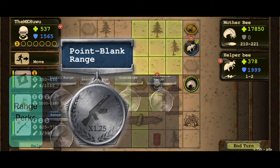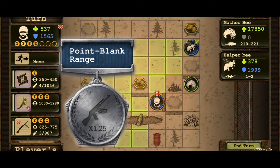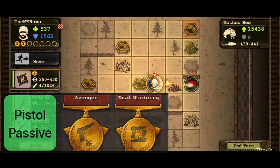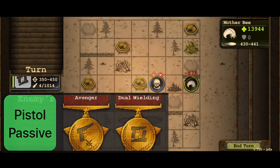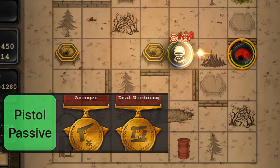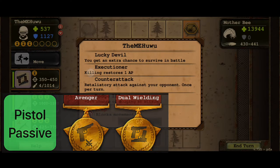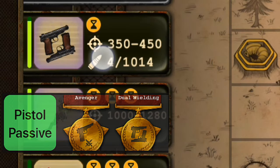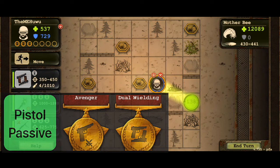The passive perks for pistol are Avenger and Dual wielding. Avenger's 1-per-turn counterattack only activates when the enemy lands a successful hit. Dual wielding increases damage but also repair cost; however, it maintains the pistol's 1 AP usage.